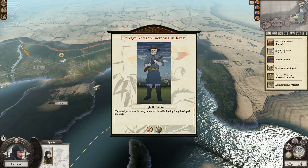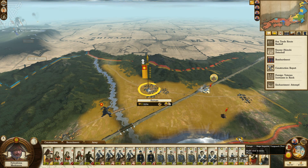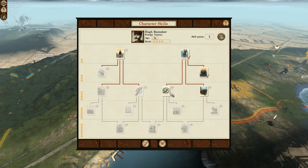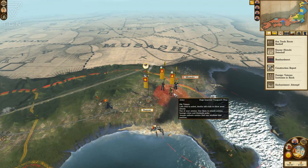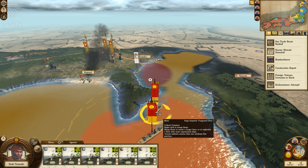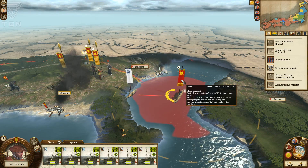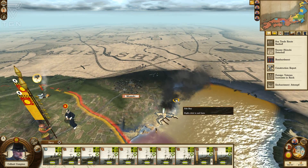An enchantment attempt — a foreign veteran increases in rank. Let's take care of the foreign veteran here in Segura, which is not too far from the front lines. I'm not even certain why I'm focusing too much time on this since we're so close to the end, but no need to get lazy. We're going to need to destroy the port — let's bombard the port so it no longer has the extra attrition it can cause me.